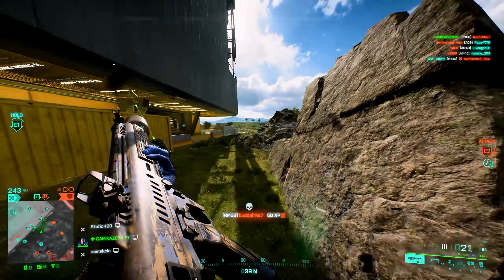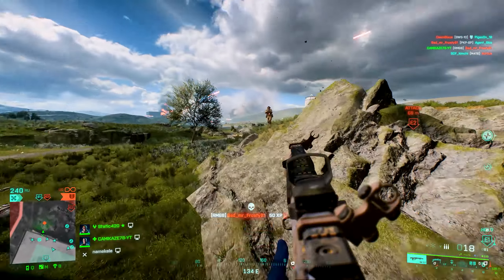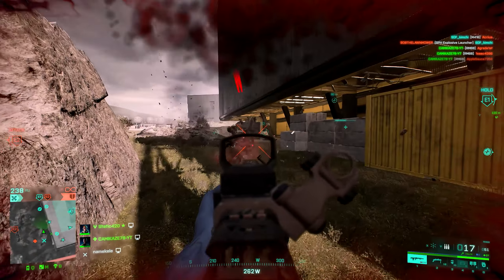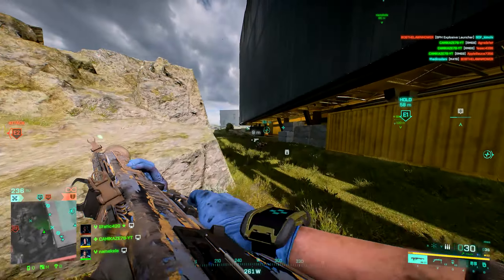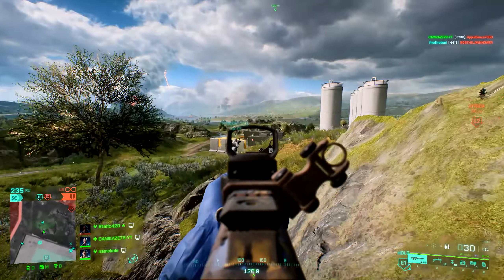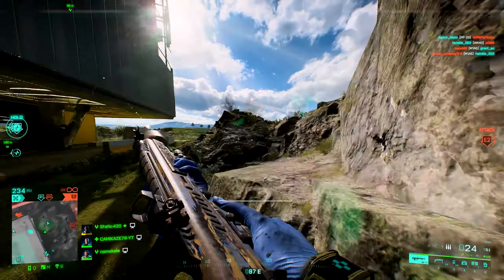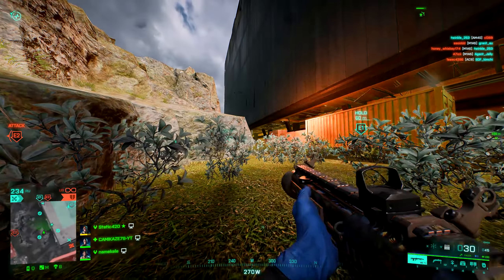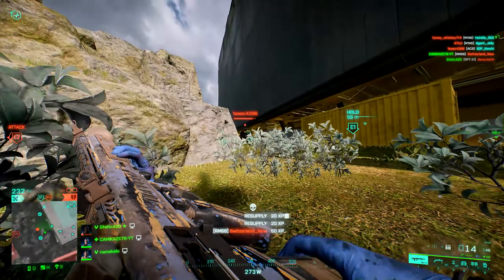Much like DICE and where they placed this weapon in the battle pass, we have well and truly saved the best for last — the RM68. Allow me to give this weapon the introduction it deserves by bringing your attention to the SCAR, which has been regarded as one of the best assault rifles in the game for a long time, with its heavy hitting rounds and drum magazine. Well, the RM68 shares the exact same close quarters damage profile as the SCAR and fires 80 rounds per minute faster. Yeah, it does that.